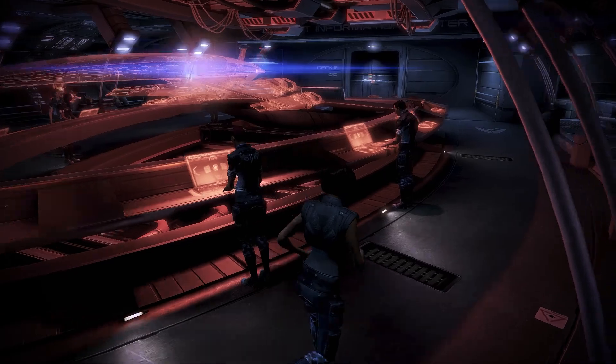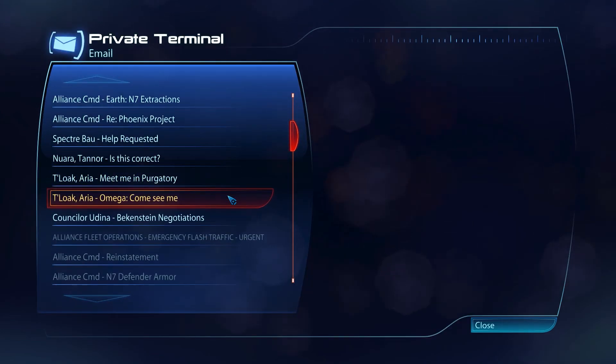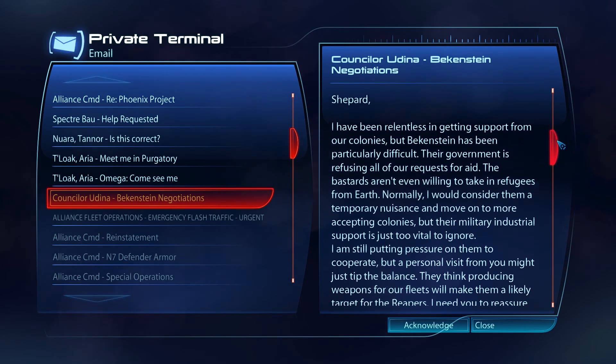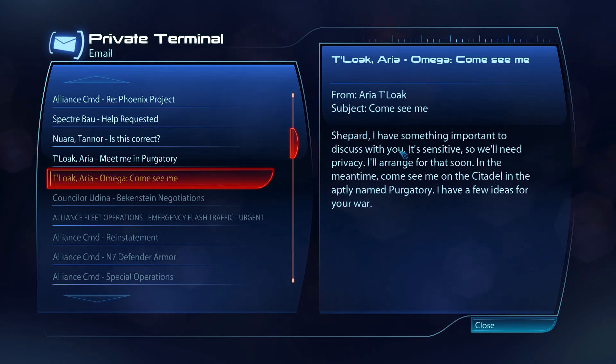Let's check emails — it's flashing with something. Commander, you have a message from Major Alenko — he must be feeling better. Council Udina re: Beckenstein negotiations — Beckenstein has been particularly difficult, refusing all requests for aid and not even willing to take in refugees from Earth. Their military and industrial support is too vital to ignore. A personal visit from Shepard might tip the balance — they think producing weapons will make them a Reaper target. We'll do that in the next episode. Also: 'Omega — come see me. Ariel Talok, Shepard, I have something important to discuss — it's sensitive, we need privacy.' Ariel still thinks I'm on her good side.